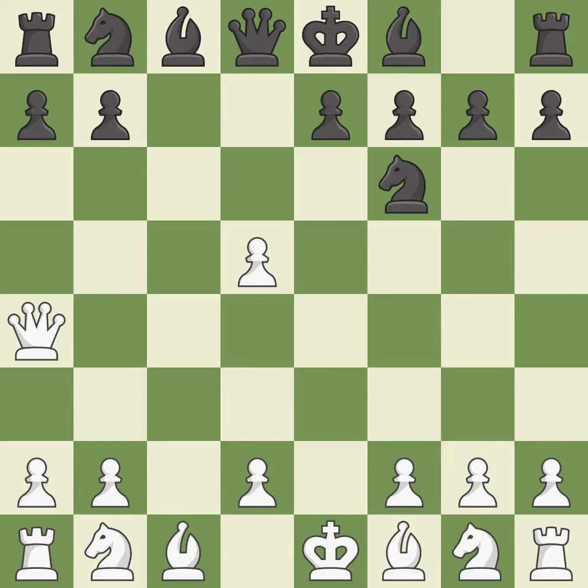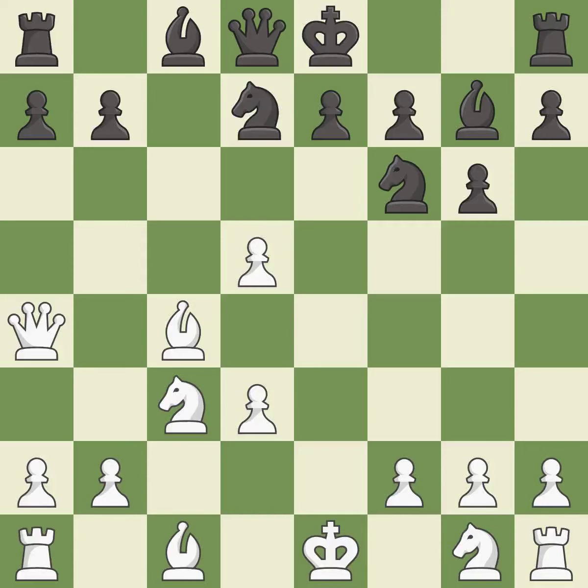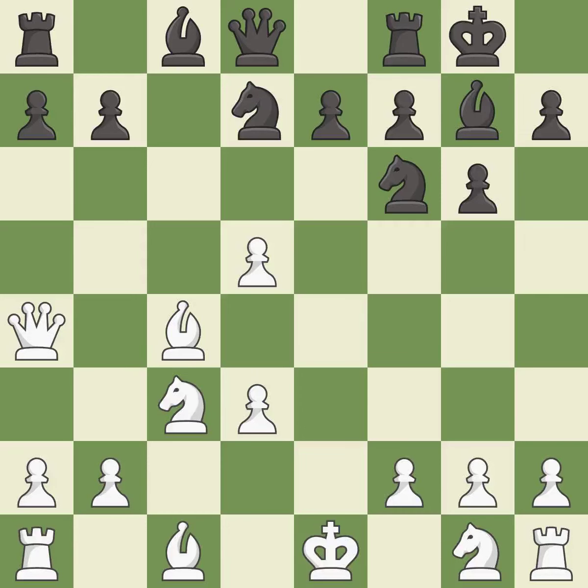This develops the queen off its starting square, getting it into the action. This blocks the check from an opposing queen. This defends a pawn that was under attack and had no defenders. This prepares the bishop for development. This activates the bishop by developing it off its starting square. This fianchettos the bishop by placing it on a powerful diagonal. The bishop is ready to be developed to an active square. Castling gets the king to a safer square, out of the center of the board, while also developing a rook.